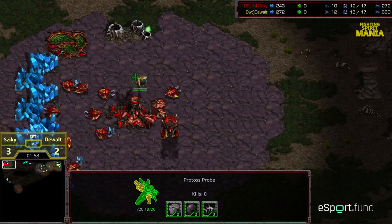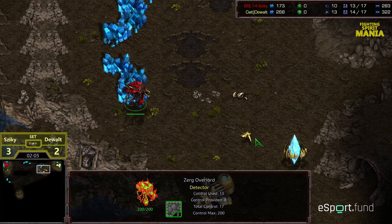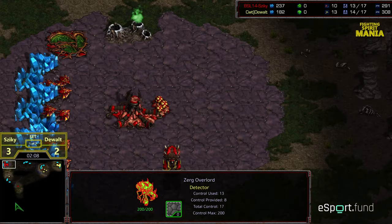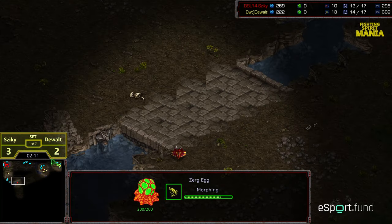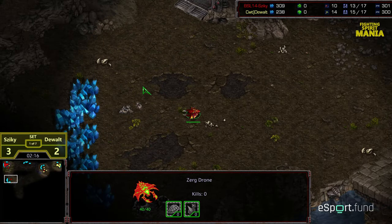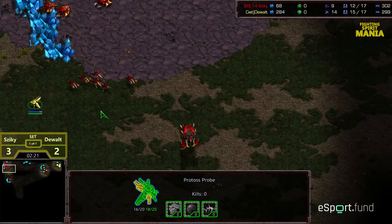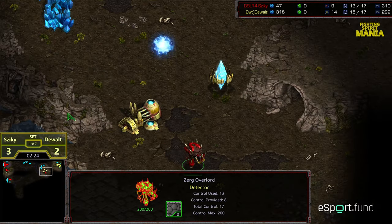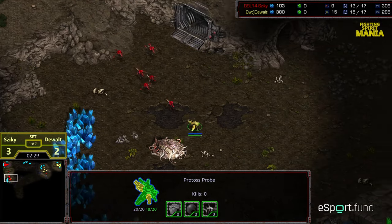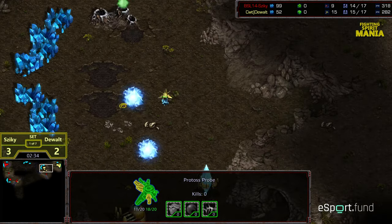Probe trying to get annoying, taking a good amount of damage. Some nice micro there by Ziki. Probe actually taking some base damage. The overlord scout finds the forge, sees the initial cannon, and needs to angle so it doesn't get taken out. Six zerglings in production, and the drone going to go ahead and drop that 9 o'clock expansion — looks like it moved to 9 o'clock to avoid being harassed right there.